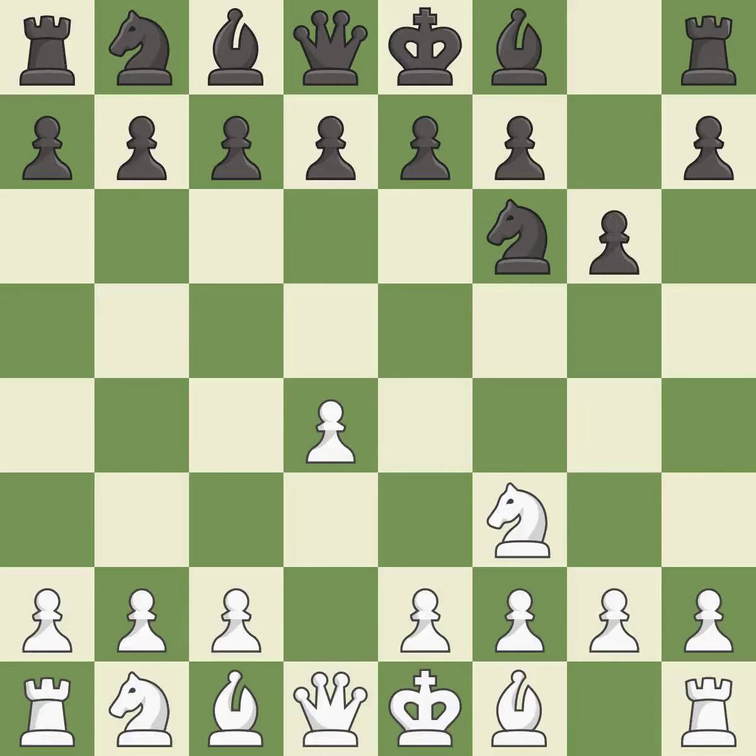G6 prepares to fianchetto the dark-squared bishop on g7, where it will sit on the long diagonal. NBD2 develops the knight toward the center, controls the e4 square, and supports the knight on f3.